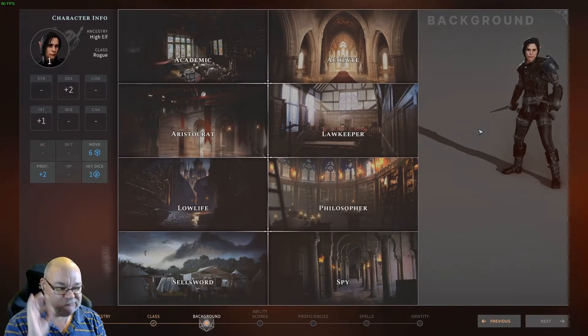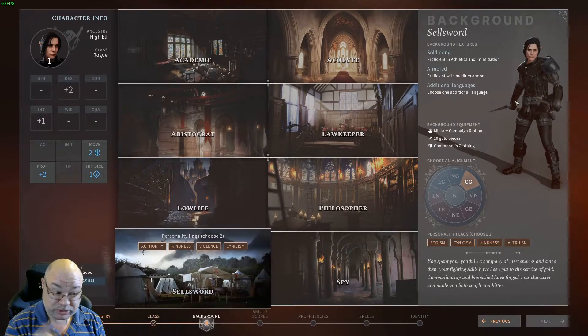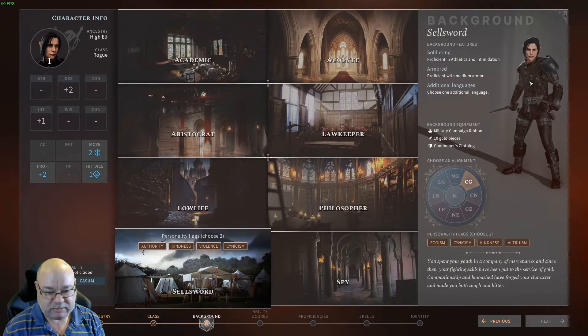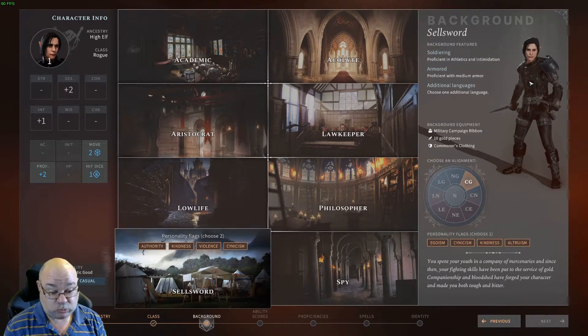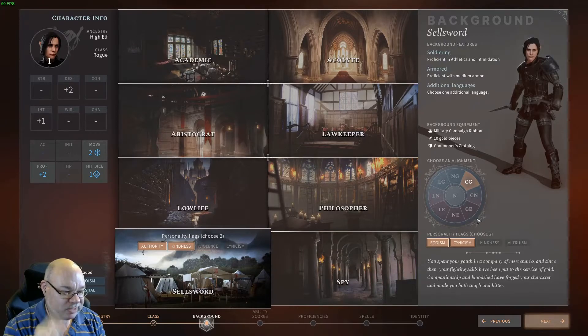Backgrounds. Our background here is vital to this build, and we are going to choose Sellsword. Why Sellsword? Proficiency in Athletics and Intimidation — nice, but not great. Proficiency with Medium Armour. So now you can still be a Rogue and use Medium Armour. You will get disadvantage in sneaking using Medium Armour, but that's it. You can still use all of your abilities and cast all of your spells. I've just done a playthrough with essentially this build, and it works fine.